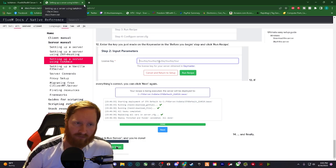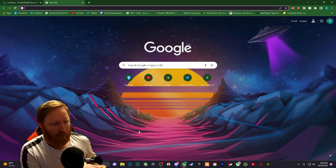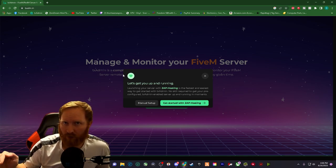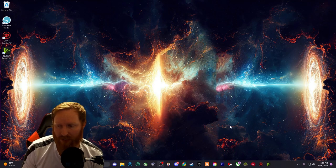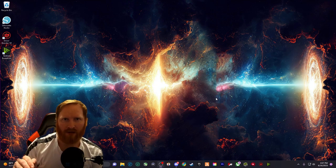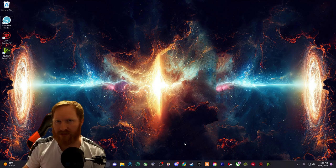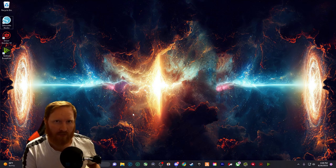Once that's set up, you have a server — but you need to port forward it so your friends can join. Open up your router settings, create a new port forward rule, put in your computer's local IP address and the server port, which in my case is 30102. Do that for both inbound and outbound. You may also need to allow it through your firewall — if it doesn't work, check your firewall settings and go from there.